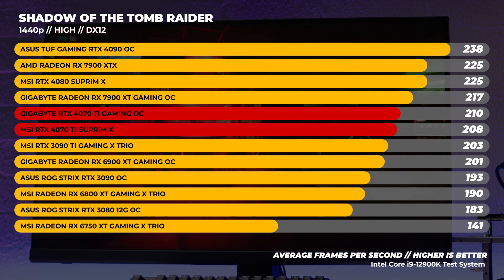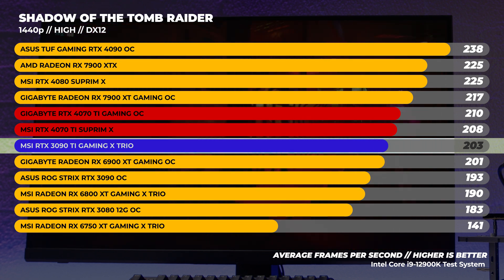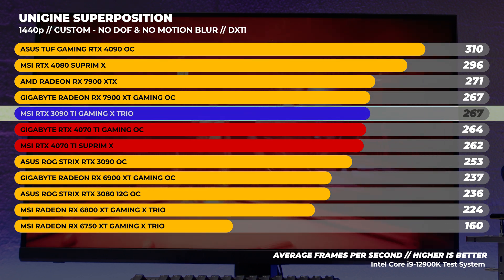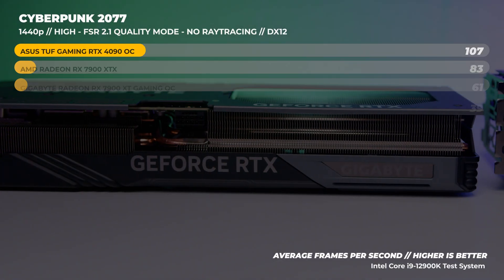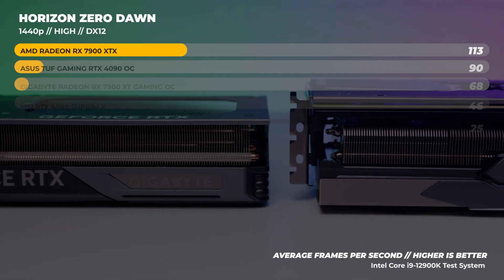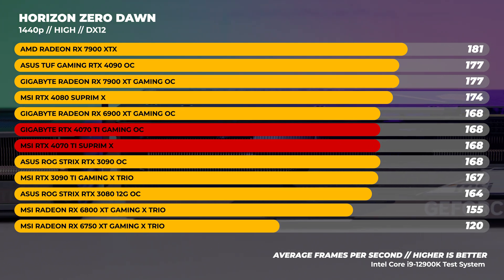Moving on to 1440p benchmarks, we ran the same tests for comparison. In Shadow of the Tomb Raider at 1440p the gap between the 4070 Ti's performance and the 3090 Ti's is much larger — on average about five frames per second faster. With Superposition at 1440p, run with no depth of field and motion blur off, the 4070 Ti's actually come in behind the 3090 Ti, but still outpace both the 3090 and the 3080. In Cyberpunk 2077 we're still quite CPU bound at 1440p, and both 4070 Ti's easily outpace the 3090 Ti and the 3080. In Horizon Zero Dawn at 1440p we're still CPU bound and both 4070 Ti's equal each other in performance.